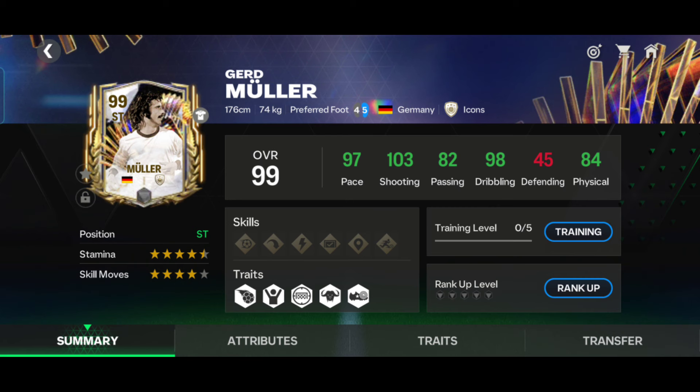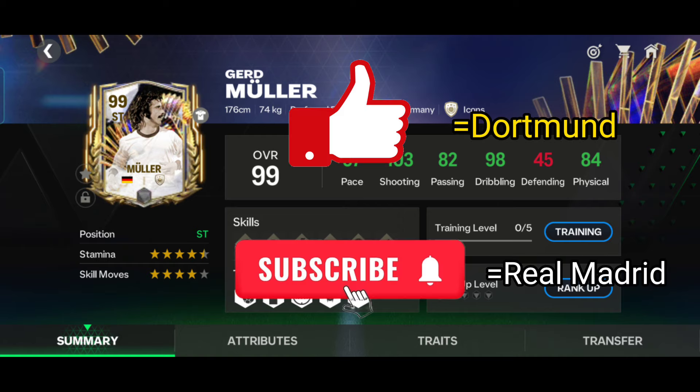After using Gerd Müller, his card is absolutely a banger. His pace is amazing, his shooting is unbelievable, his dribbling is very nice, and his passing is nice too — so I will rate him 9.7 out of 10. Also, this card has four-star weak foot and four-star skill moves, so if you want a striker, Müller is a great choice. Please tell me who you want to win the UCL — like for Dortmund and subscribe for Real Madrid.